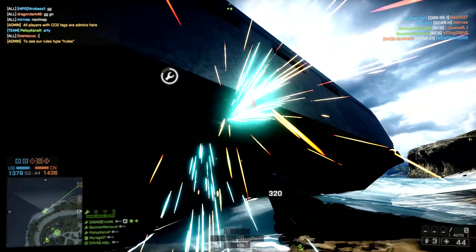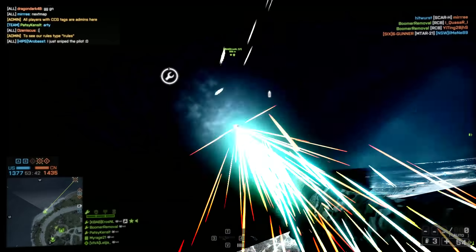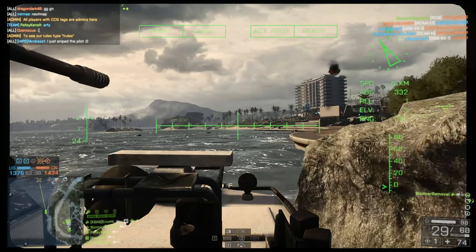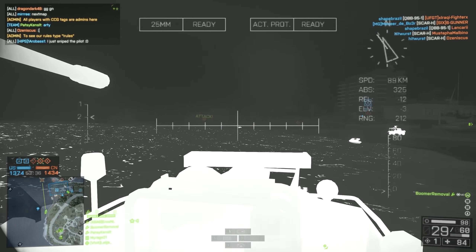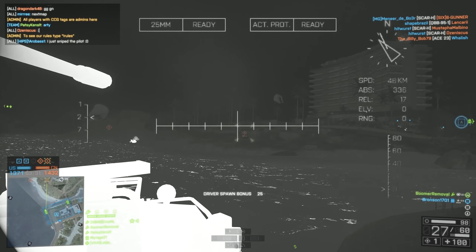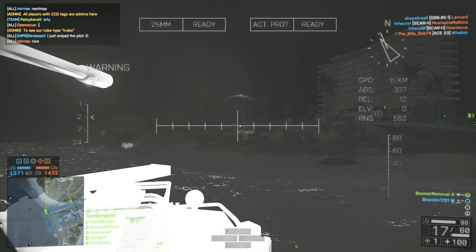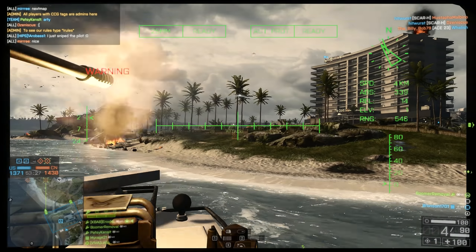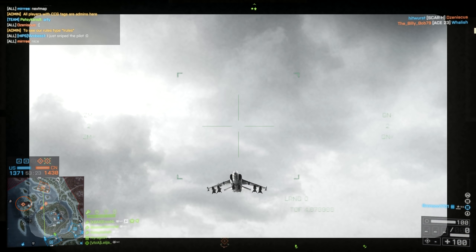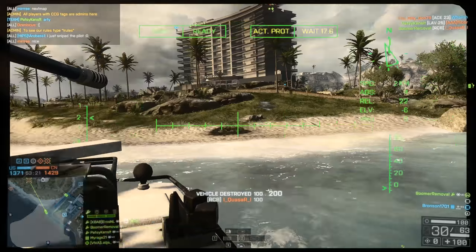Sometimes in Battlefield 4 that can be an issue — trying to get out of your base. Sometimes you just can't get out; the enemy team are so ruthless at pushing you back. You just have to kind of sneak a way out, maybe get a teammate to help you like we had there. And then the lock-ons — how I have missed the lock-ons. But he's not going to stand a chance. Rookie pilot. Taken out.